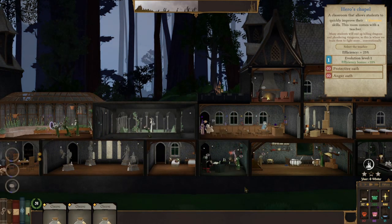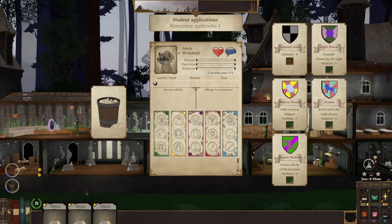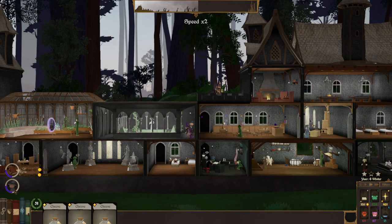More applicants, more good applicants specifically. Normal, arcane, scholar, allergic to crustaceans — you're definitely going in the arcane house. Smart, steadfast — I'll put you in arcane shadow. Dumb but diligent and well off — yeah, you can go in the general class. Bit slow, light sleeper — nah.